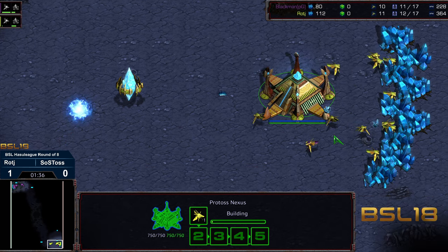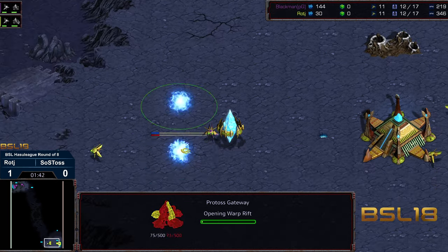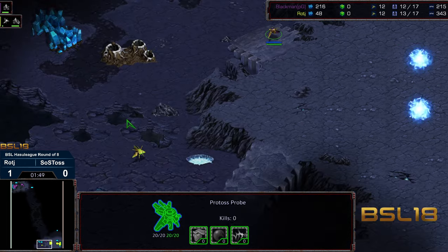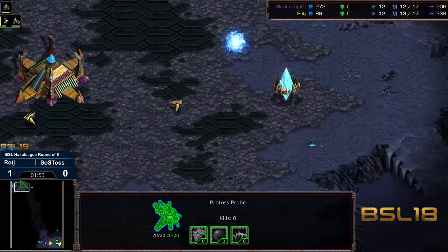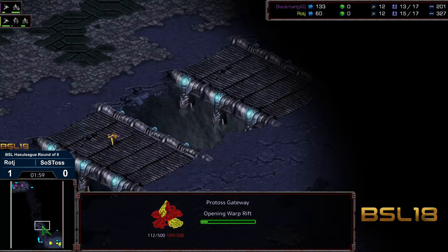I'm kind of expecting both players to open up similar. Maybe just go for Two-Gate Robo, or I could see Three-Gate Dragoon. Two gateways for Raj, and that probe freaking out — got pinned in a little bit. Raj double checking, making sure there weren't pylons proxied back there. And it looks like it is going to be a Two-Gate response for SOS Toss as well.